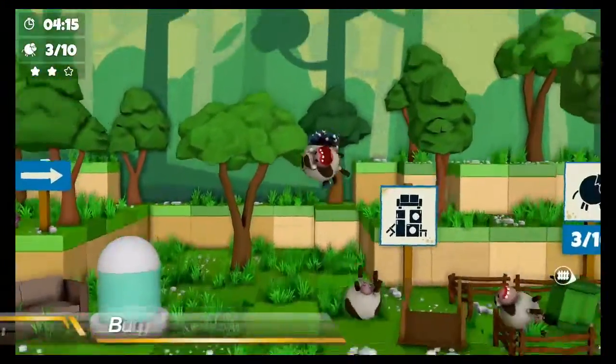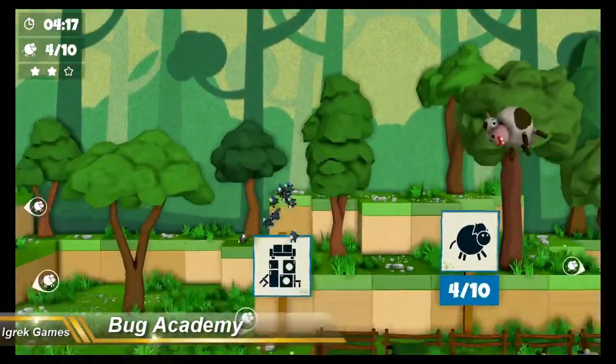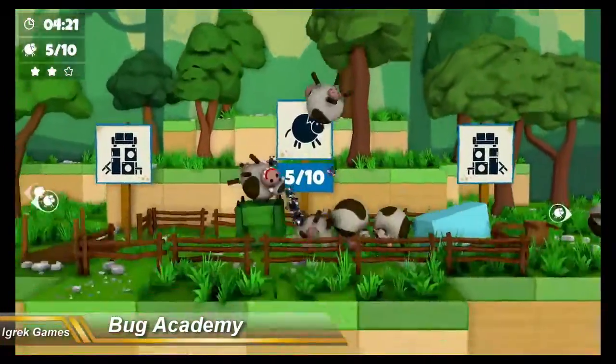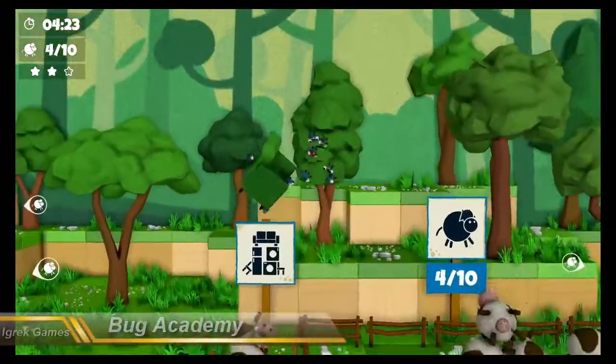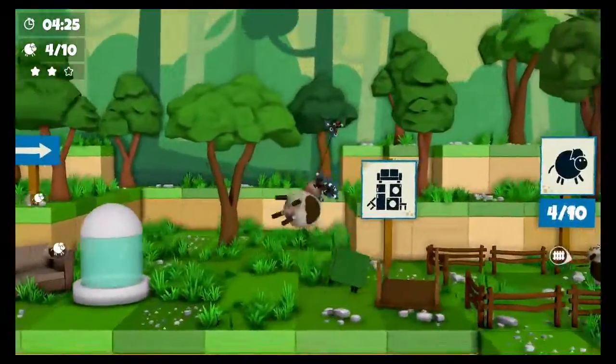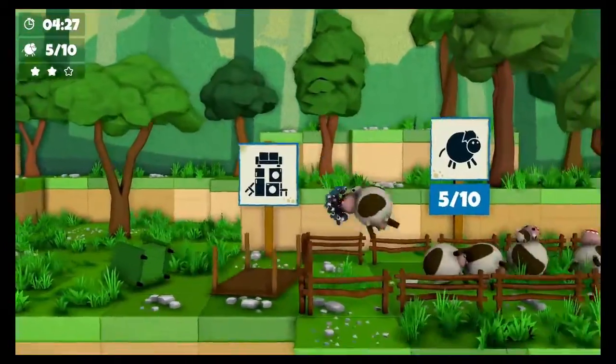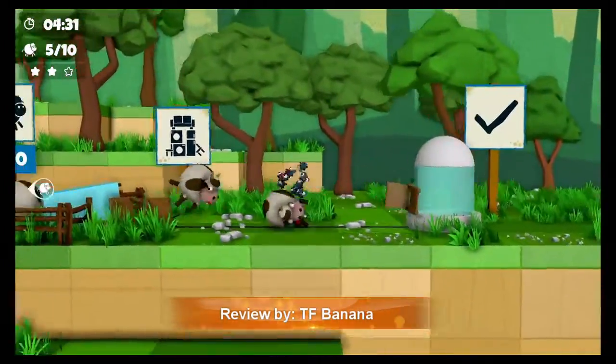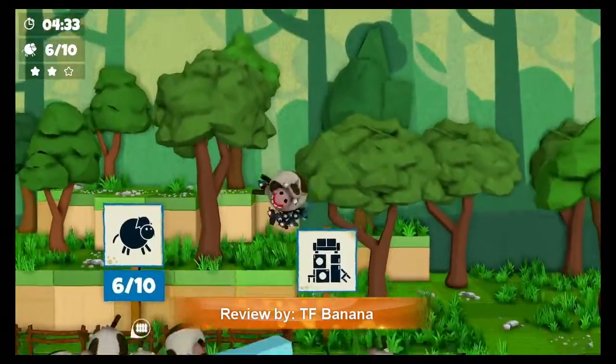Bugs, blocks, and plenty of bovine fun await when you power up your Nintendo Switch to play Bug Academy. Developed by iGrate Games and published by Ultimate Games, Bug Academy is a whimsical take on the physics-based puzzle game. Players take control of a fly, as well as a few other insects, as they quickly learn these super simplistic controls.